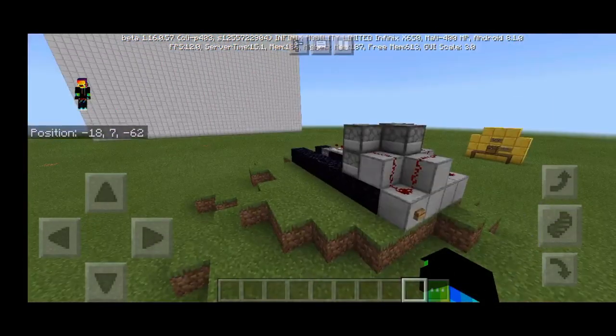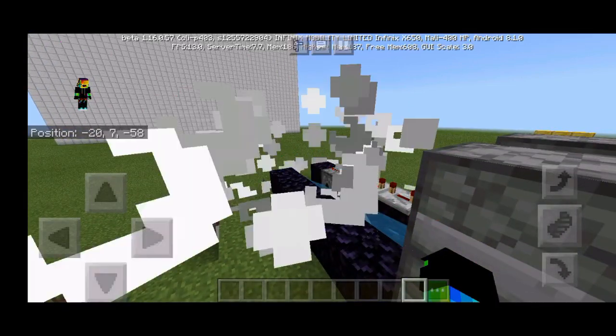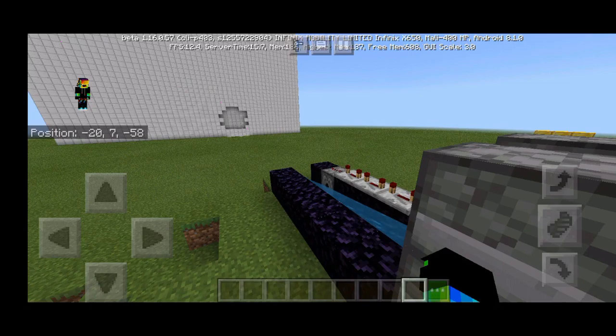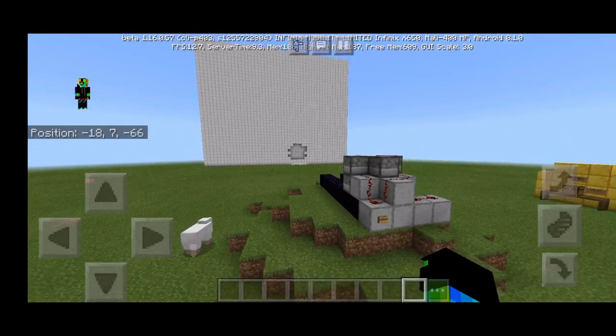Let's power it. As you can see it is working fantastically — look, there is a hole in the iron wall! Let's power it again.